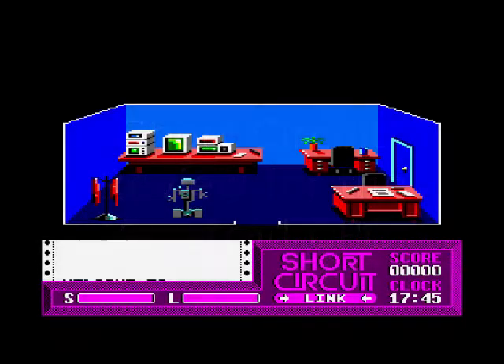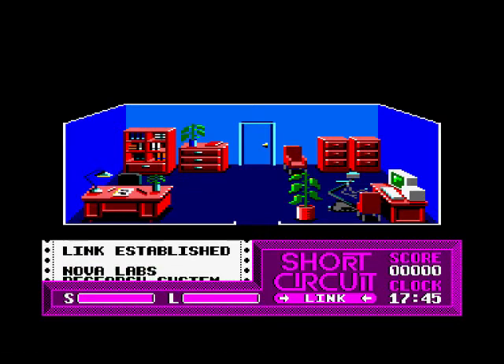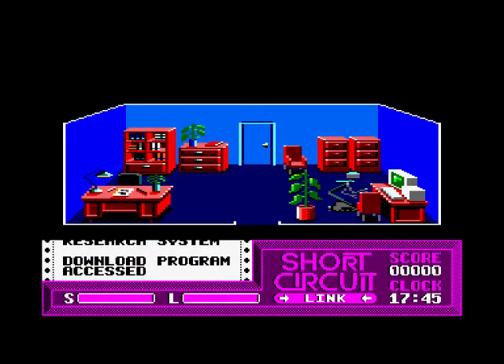Hello, today we're going to have a game of Short Circuit for the Amstrad CPC. I had this back in the day. So what we've got to do is control Number 5 and go around all the rooms. What we've got to do is establish a link to the main computer.